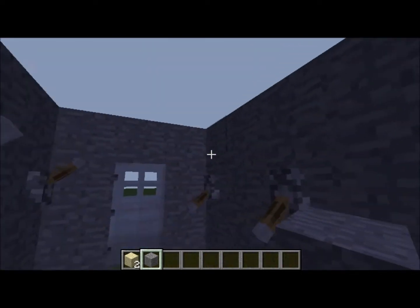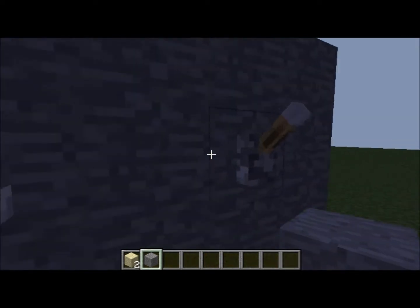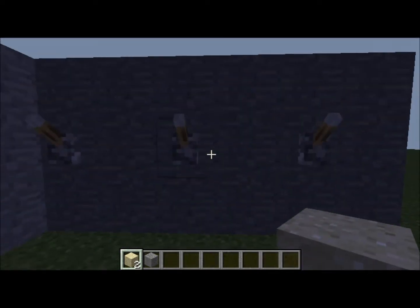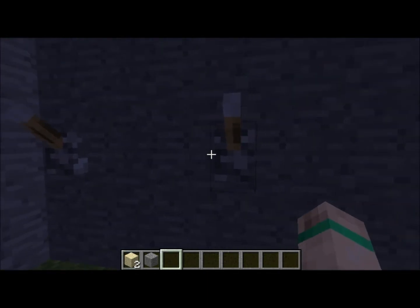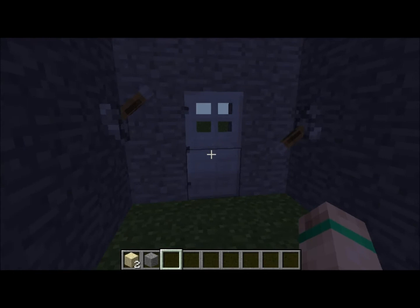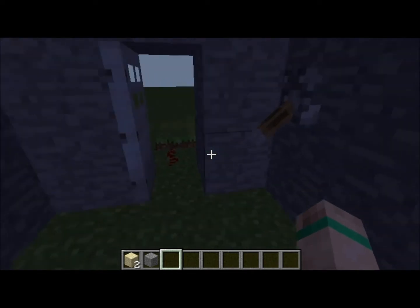Once you unfold them all — like I said before, the sand block must be here. Now it should work better. This keeps it open forever.